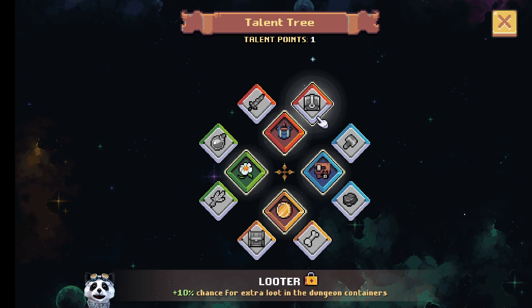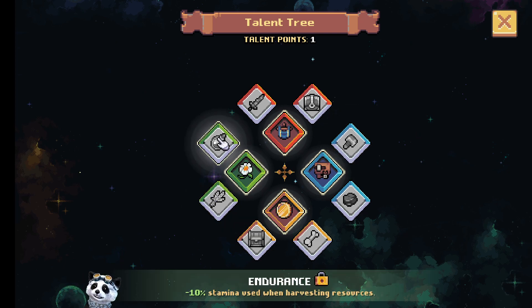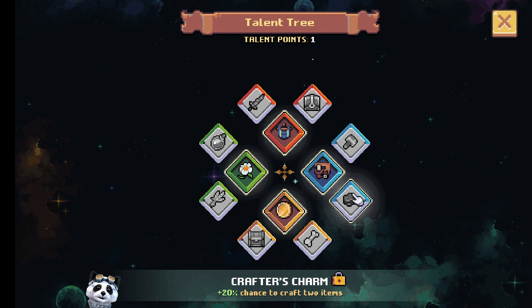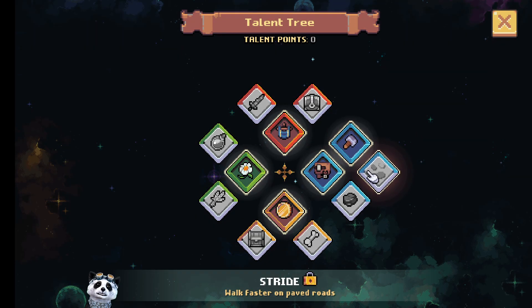I got another level. Chance for enemies to drop - we did not see enemies yet. Chance to craft buildings will award XP - let me make that. Walk faster on paved roads.